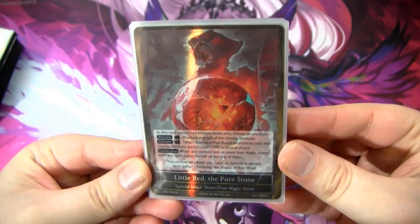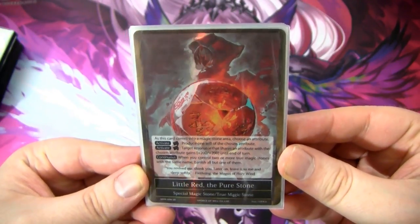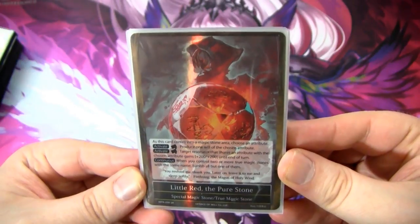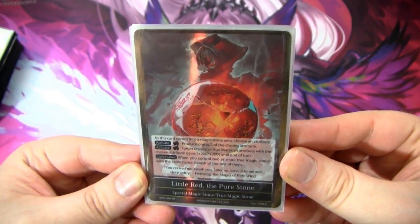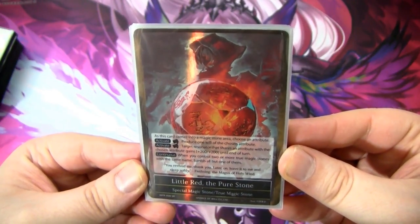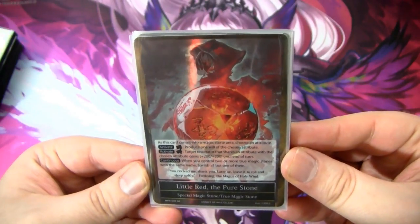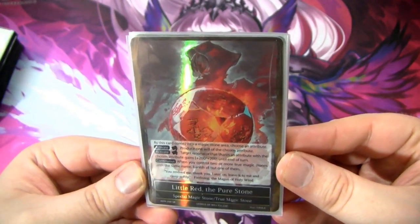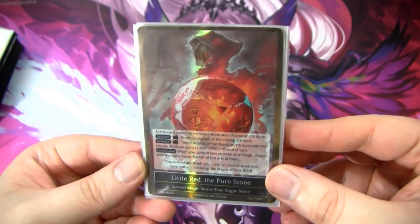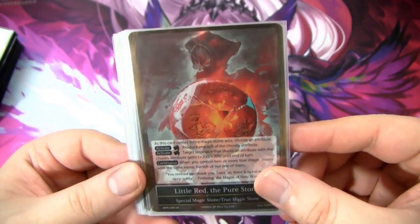Let's talk about the stones. First up, we have Little Red, the pure stone. This is my favorite stone in Wanderer — actually one of my favorite cards in Wanderer. It's a true magic stone, meaning you can only have one on the field at a time, kind of like the legend rule in Magic the Gathering. When it enters the field, you choose an attribute. You can rest it to produce one will of the chosen attribute, and rest it to give a resonator of the chosen attribute +200/+200 until end of turn. We're basically always choosing fire.